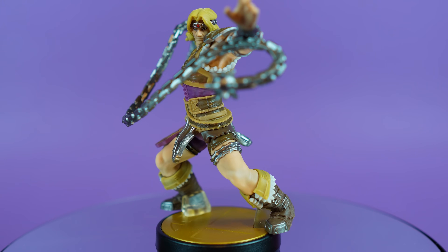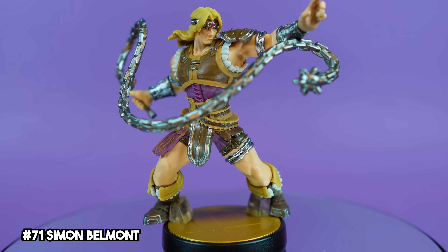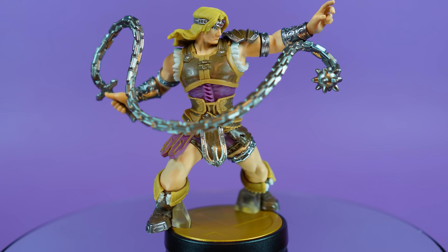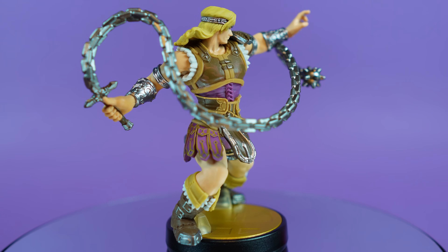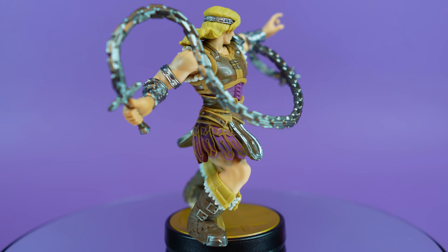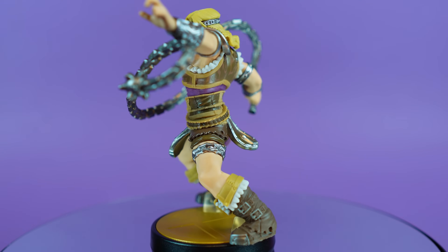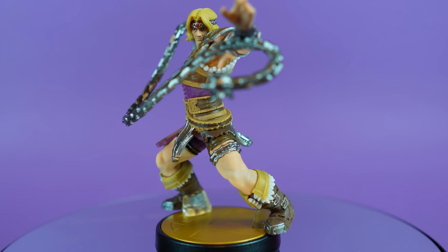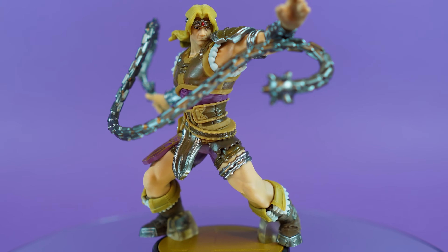Number 71, we have Dracula's Worst Nightmare, Simon Belmont. Castlevania is one of those series I've always meant to get around to playing, but somehow life has always gotten in the way. In amiibo form though, he is equipped with his Morningstar whip and he just looks fantastic. The various tones of brown on his tunic really take you back to that NES style artwork, and as a Smash Ultimate amiibo, the detail here is just impeccable.